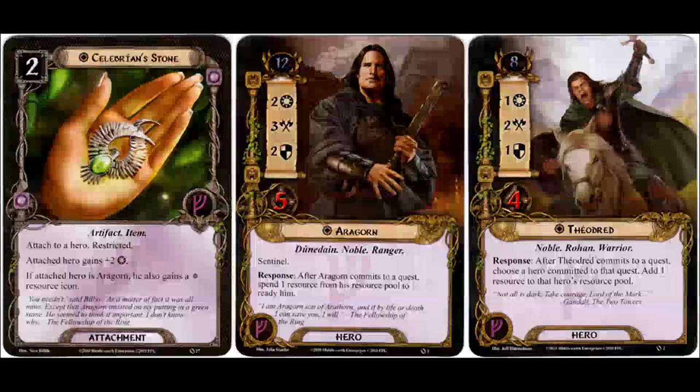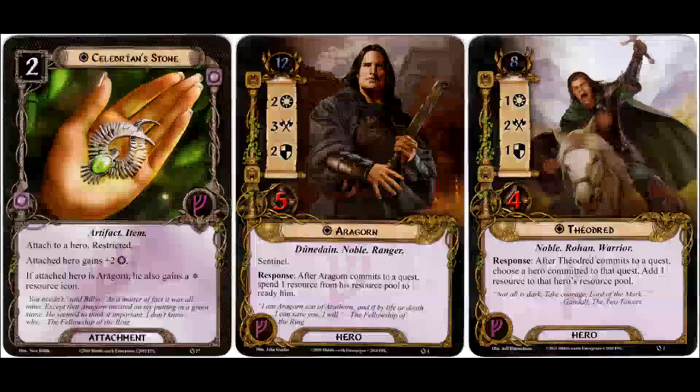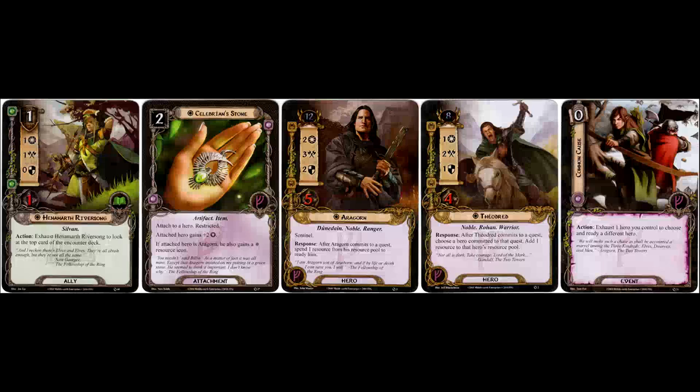One combo I really like with Aragorn that I didn't get to use in our video series is the card Common Cause. If Aragorn has his action unused at the end of the round, you can use that card for free to exhaust him and maybe ready Eowyn across the table to have her draw two cards — though not as potent since the errata. Another natural combo is the lore ally Henamarth Riversong. At least in a single player game, you can scry to see what's coming off the encounter deck and decide: do I actually need to ready Aragorn, or can I commit him to a quest?